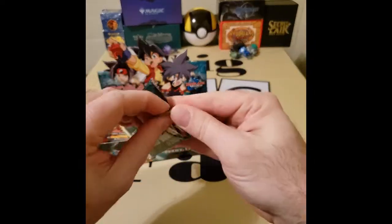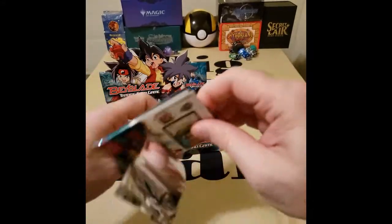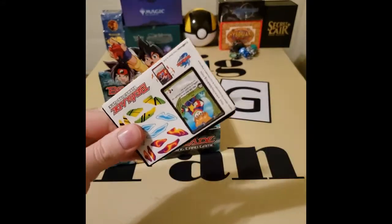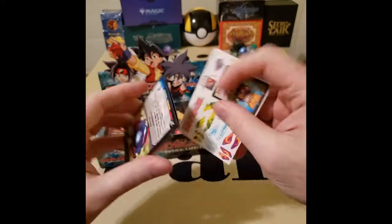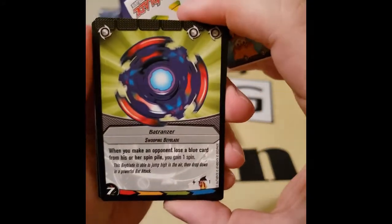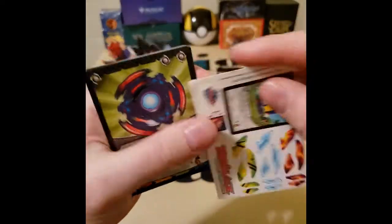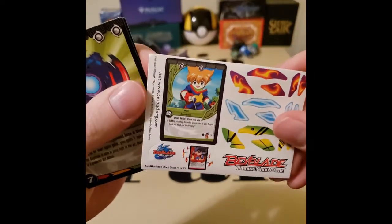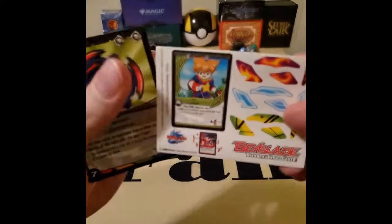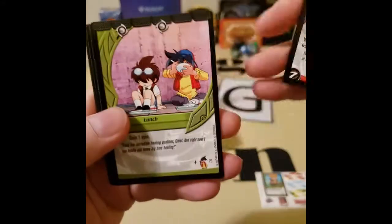Alright, let's get into this because I don't want to eat too much time. There's some confusion getting started here — okay, there we go. Oh, here we go. Bad Trazer, Swooping Beyblade. And look, it comes with a little sticker. I guess you can do it on the... Alright, we'll definitely have to get our hands on the rules.